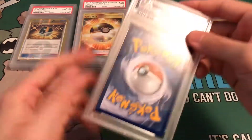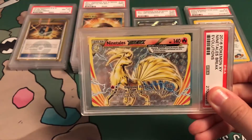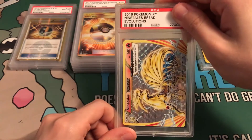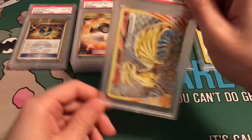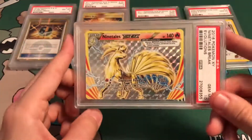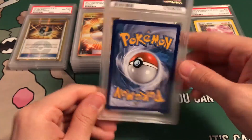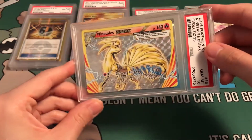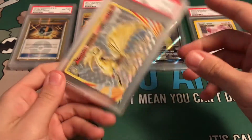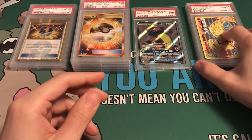Moving right along — last card in this box is a Ninetales Break. I thought all these looked great. Evolution cards are really easy to get 10s on, so if it's not a 10, I'll be surprised. Gem Mint 10 — looks great. Just evolution cards in great condition — I think the majority of them are very easy to get 10s. It's a great set.